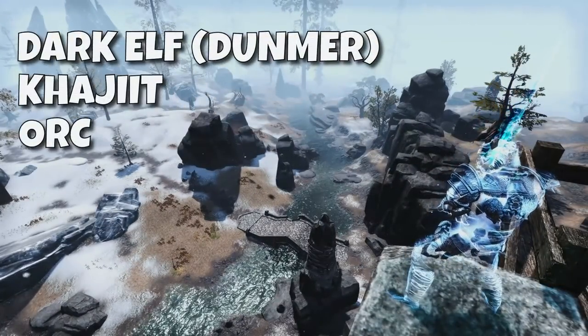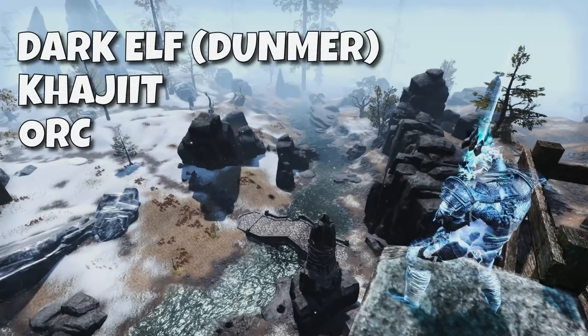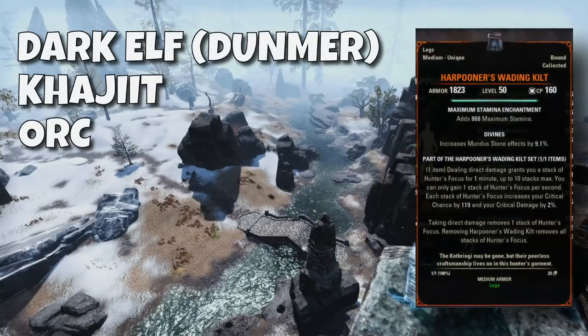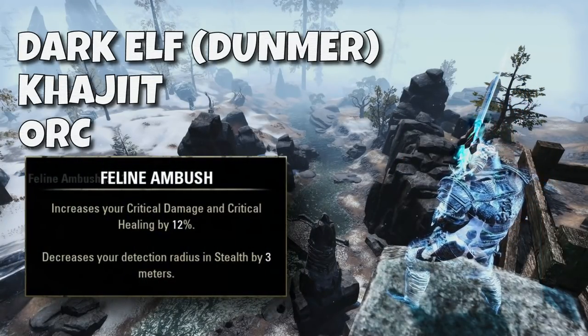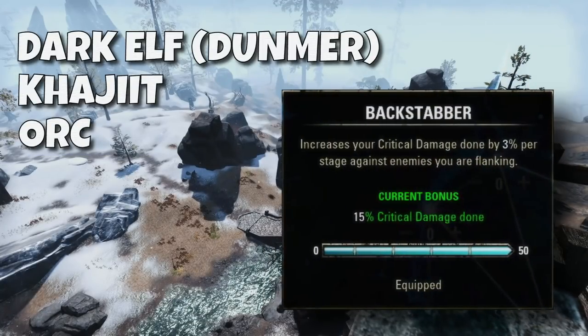For the race, we're going Dunmer. I think Khajiit and Orc are probably really close behind, but I went with Dunmer over Khajiit because I wanted the extra weapon damage to boost our procs a little bit further. And with the new Mythic Kilt — we'll get into that one in a little bit — it seems that our crit damage is high enough that Khajiit's crit bonus isn't quite as enticing, at least not when you're also getting the 15% crit damage bonus from flanking.